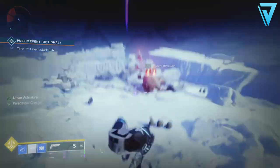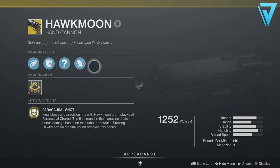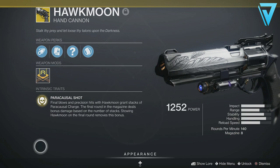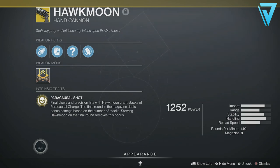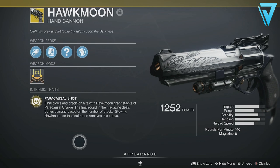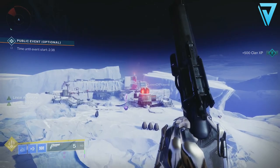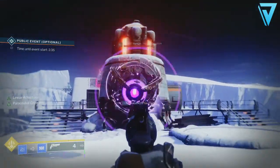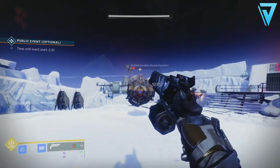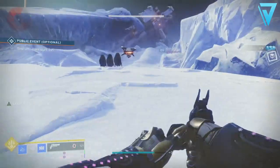Hawk Moon has returned as part of Destiny 2 with some interesting changes. It's still 140 rounds per minute, comes with 8 in the magazine, and its main intrinsic trait is called Paracausal Shot. Final blows and precision hits grant stacks of Paracausal Charge; the final round deals bonus damage based on stacks, and stowing on the final round removes that bonus. It also has an alternative trait called Transformative, making Hawk Moon the first randomly rolled exotic in Destiny 2.